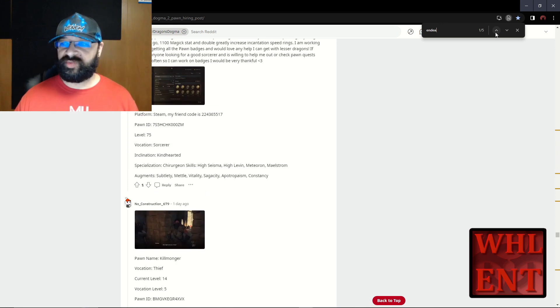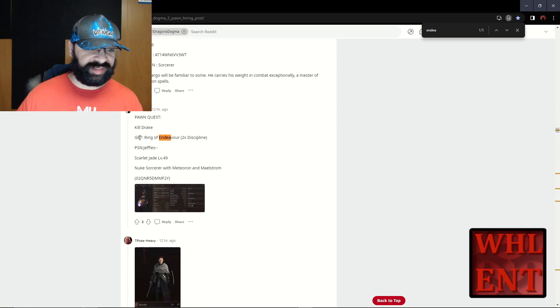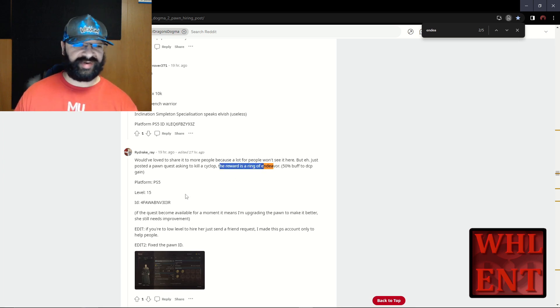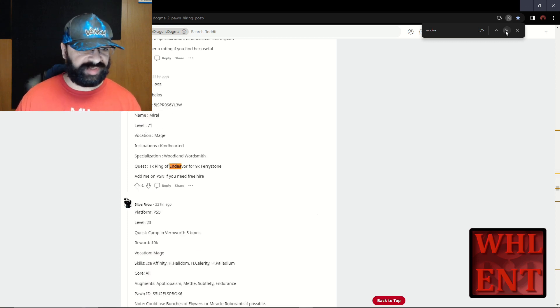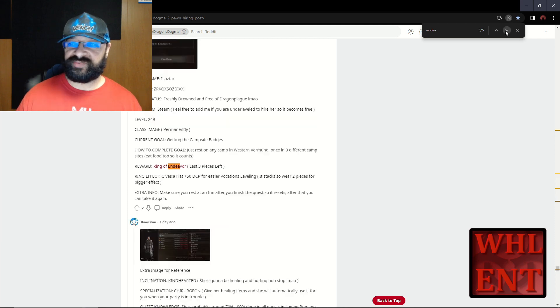Let's go through the results. Here's one - get ring of endeavor, this is on PlayStation. Kill a Drake and you're going to get a ring of endeavor. Can't use that one since I'm on Steam. Here's another one - platform PS5, kill Cyclops, ring of endeavor, posted 19 hours ago so it was probably still good. Here's another PS5 ring of endeavor. Ring of endeavor is a great comment - that ring is a pain in the ass to get. They are very, very common on here - you're going to see a lot of them.